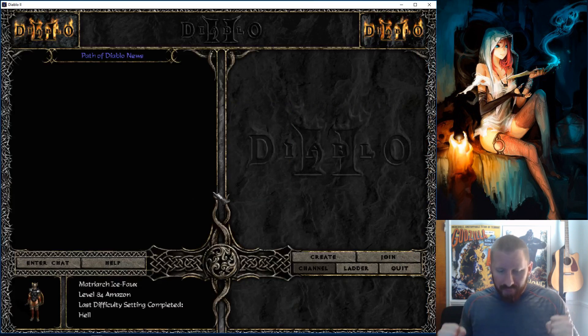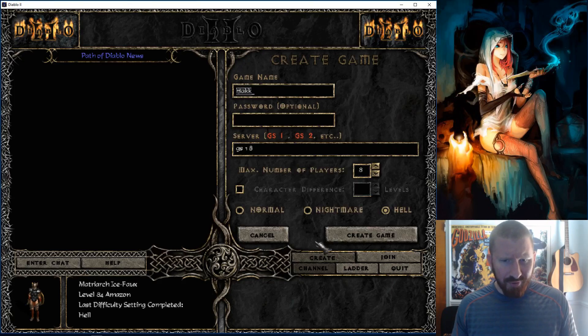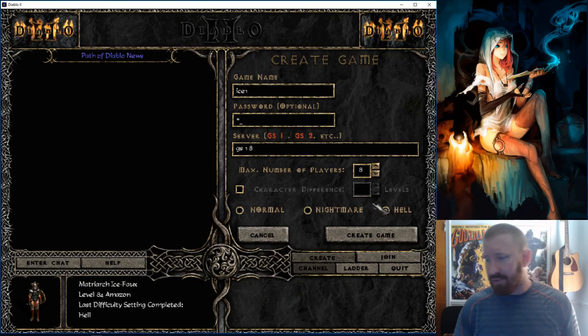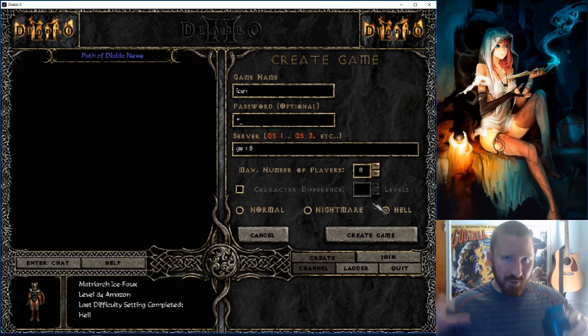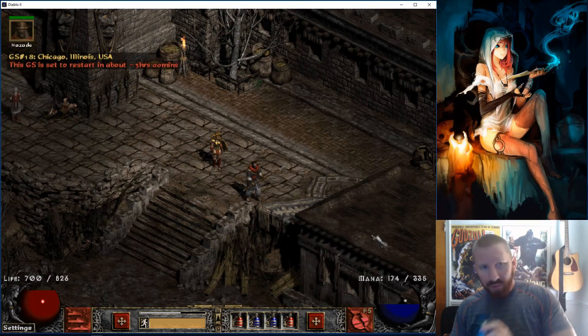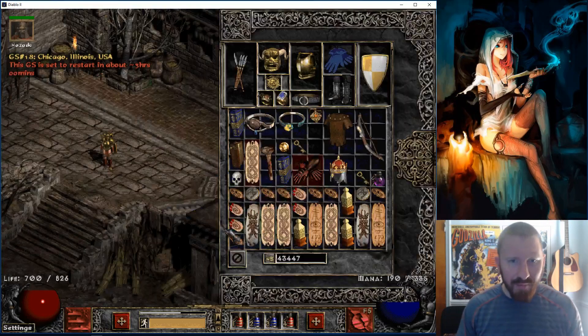I'm gonna do a cow run. Colin X, hit me up in the comments — are you gonna come back to Path of Diablo? You had that toad assassin last ladder, one of the most toad assassins around. Of course they nerfed that — the Blades of Ice, not the little icicles, the effect has been halved. There's only 50 percent of the icicle effects now with Blades of Ice assassins, which equates to a hell of a lot less damage.